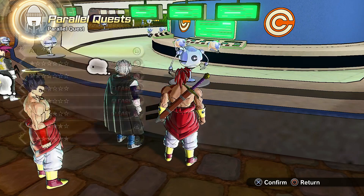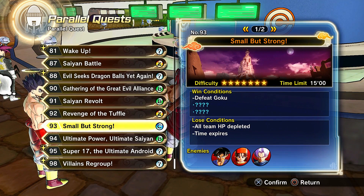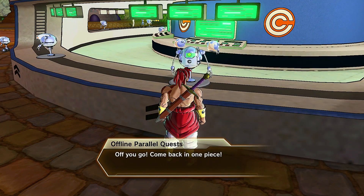It is one of the later missions and you might have trouble with it, so bring those for some added security. The one you need to do is Parallel Quest 93: Small but Strong. Funnily enough, I never even fought Super Saiyan 4 Goku nor Vegeta, but after just playing this one I got both of them, so apparently you just have to play through it.